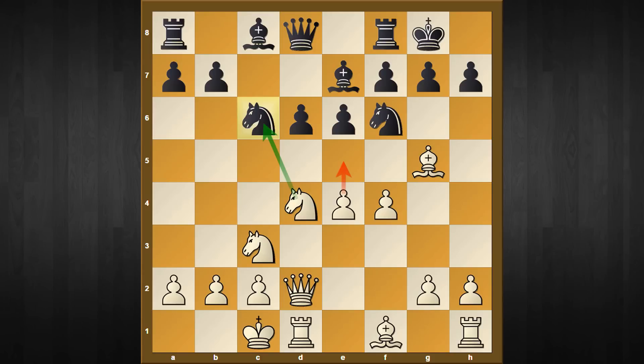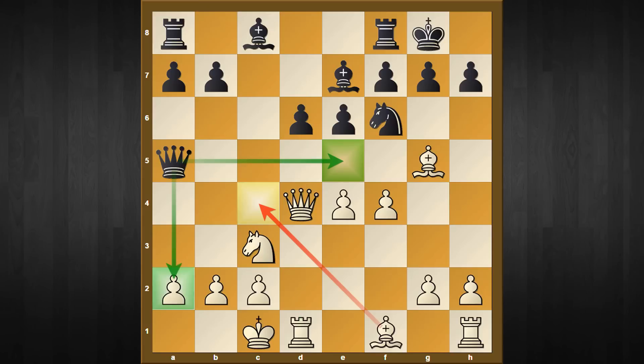The mainline continues with knight captures d4, queen captures d4. Black is still having some problems on the d-file, and that's why queen to a5 is a fitting reply. The mainline here continues with bishop to c4, but as usual I'm going to show you a very surprising move in this position which creates the platform for our queen trap line.